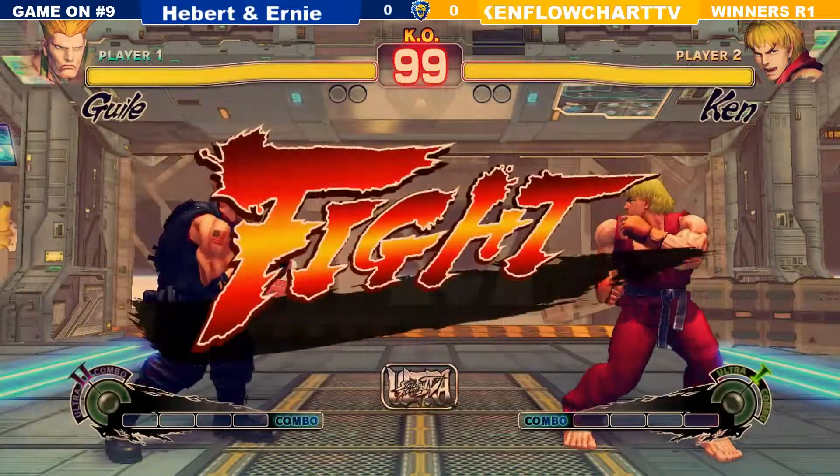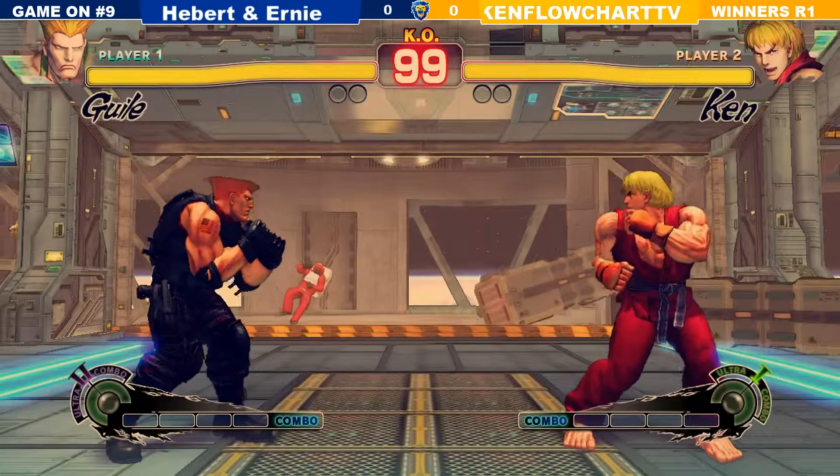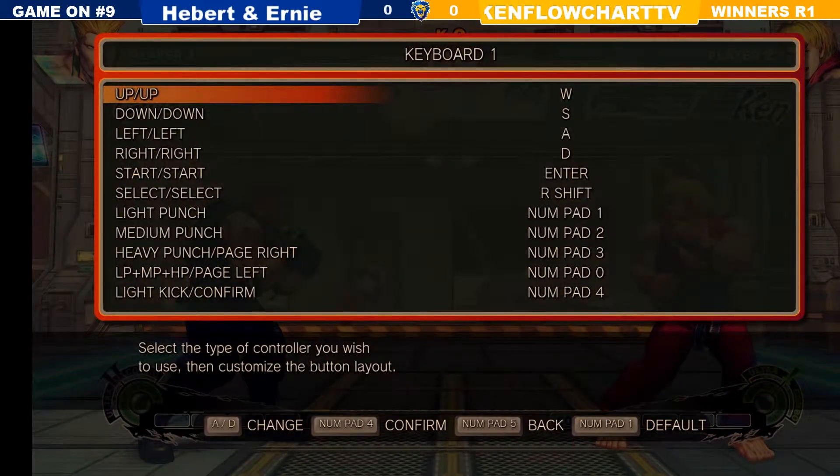This is a button check — button boy. They're not allowed to switch characters because I've said so. First he has to make sure if he can put on his sunglasses. You can't do that in this game — actually you can, but they declared it illegal.